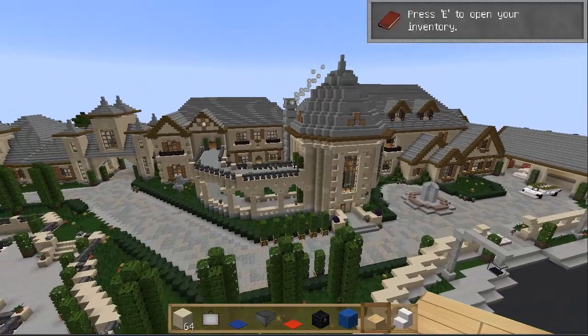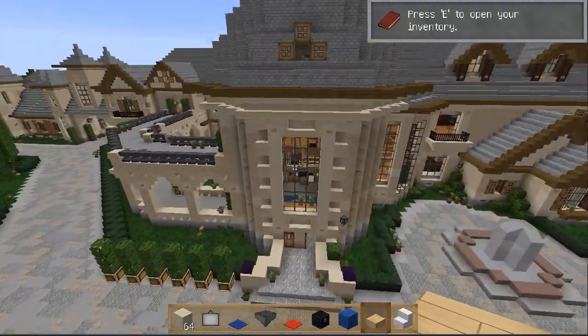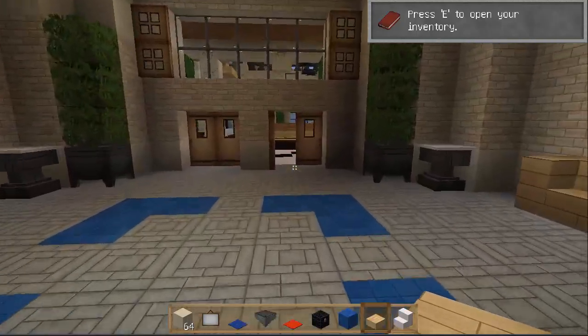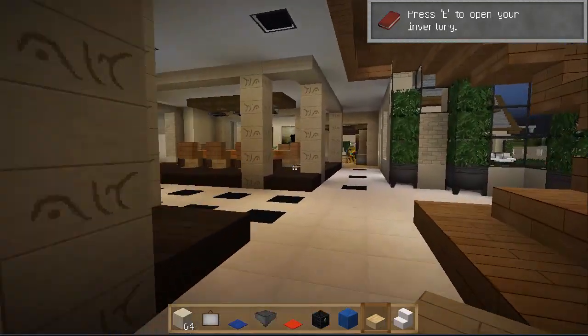Hey guys, Andy Zody here. I'm going to furnish some more of this mansion I've been building in the world of Corrales. If you want to find the mansion, log on to hub.worldofcorrales.com and get into the creative server and you can come and see this mansion.